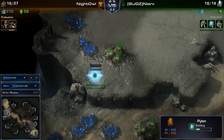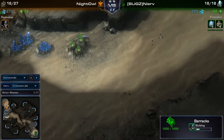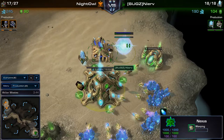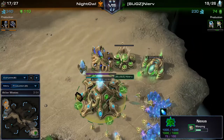James is going for a sneaky Pylon in Philip's natural. He has full energy on his Nexus - and as soon as Cybernetics Core finishes, he could go for a four-gate. Unfortunately he was supply blocked for a while, but now he's chrono boosting. However the SCV sees the Pylon, so Philip should sense that something fishy is going on.